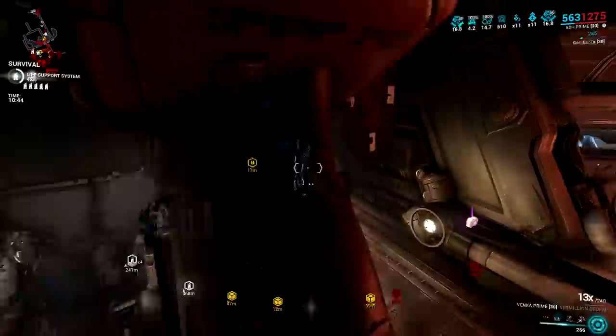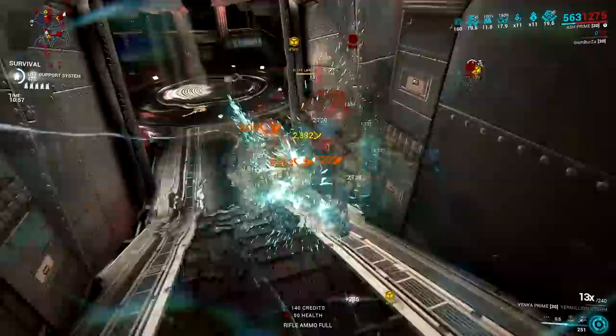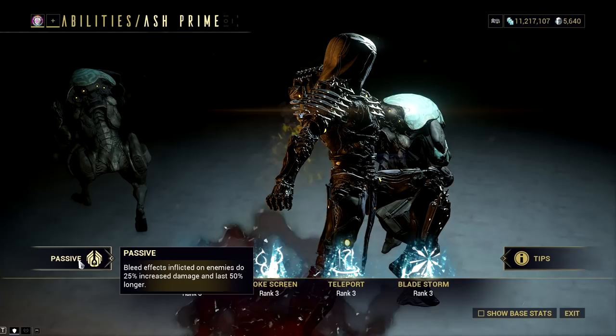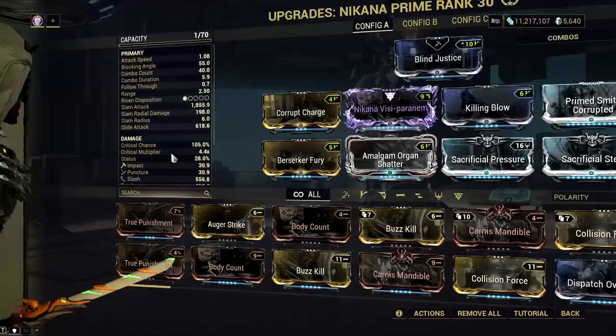Also, giving Silence some range will cause enemies to stagger in place for a couple of seconds — especially since we have the Savage Silence augment — so don't just stand still waiting for enemies to come to you. Even with this build, you'll need to balance when to use Bladestorm and when to melee enemies. Another thing keeping Ash relevant right now is his passive ability, which gives any slash procs inflicted by Ash — from both weapons and abilities — 25% more damage and 50% longer duration. This bonus is also independent of faction damage bonuses, stacking multiplicatively with them, while the bleed duration bonus stacks additively with status duration mods like Lingering Torment.